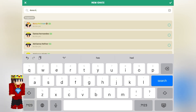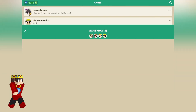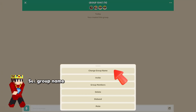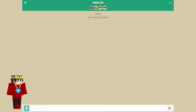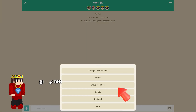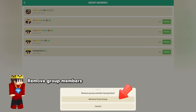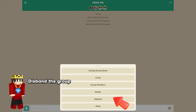Click here to find options: set group name, invite users, view group members, remove group members, or disband the group.